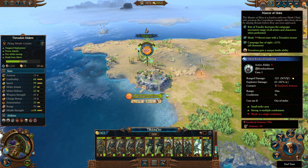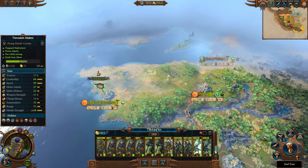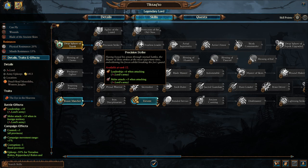Tik'taq'to's unique faction stuff: he has a Rite that increases movement range of all his armies when used. All Skink heroes start mounted on flying units. He has further line of sight and his Pterodons get to drop a bomb rather than throwing bolas. In terms of actual lord skills he has 50 percent decreased upkeep for Pterodon Riders and flying units in general and increased melee attack when in foreign territory - up to plus 15 melee attack on all your units. This guy is the offensive one.